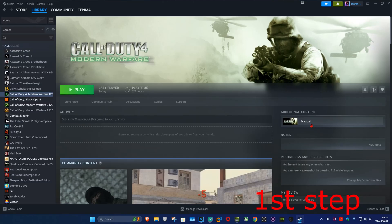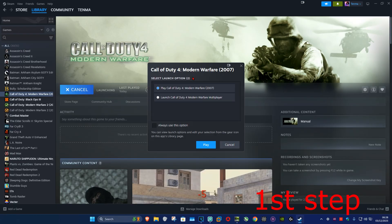For the first step, you want to launch CoD4 on Steam. Click on Play, then select Launch CoD4 Multiplayer, and then click on Play again. It's now going to launch.